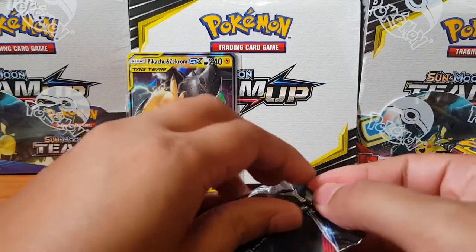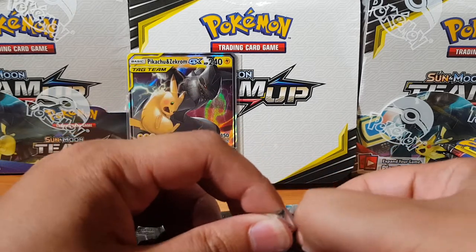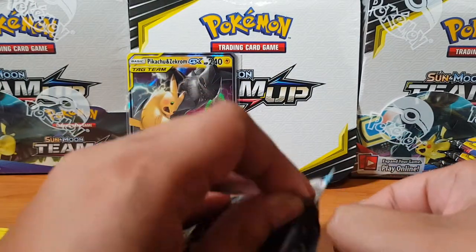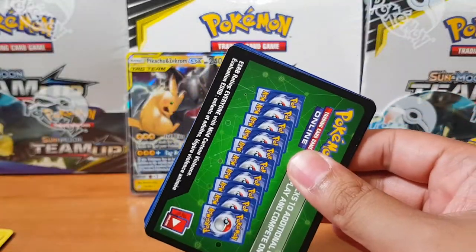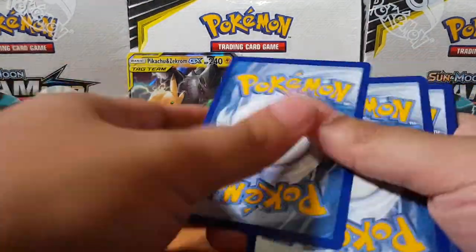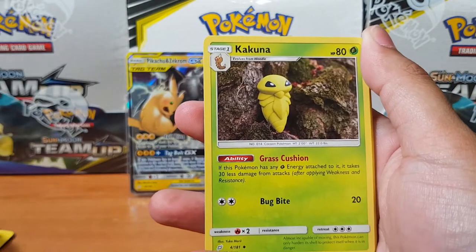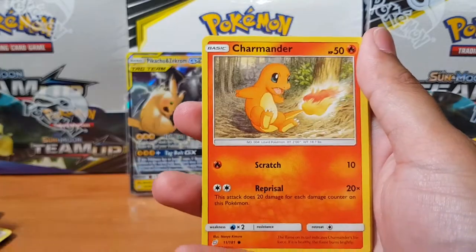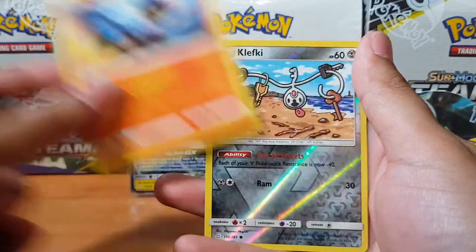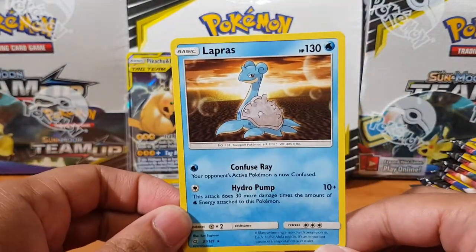Good way to start the pack opening. Let's see what else we can pull. Maybe I should try opening it from the top — it's hard because I don't have any nails. Let me know what you guys get in the online packs too — I want to know how my codes are doing. We got Charmander, Mankey, Litten, Clefairy again, and for the rare we have Lapras. That iconic Lapras pose.